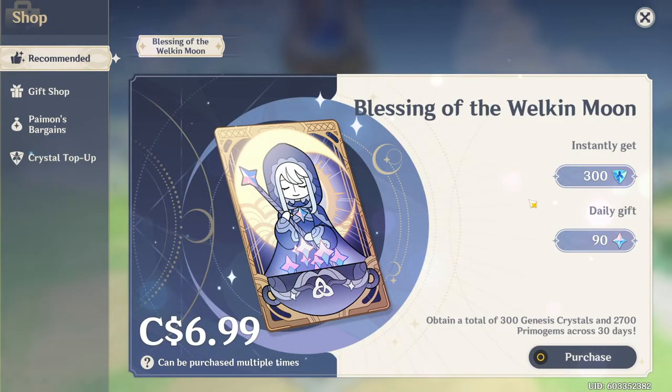If you go into the Shop tab in your menu, you'll see different tabs. This is the Blessing of the Welkin Moon. If you're willing to spend money in this game, it's not that expensive — about $5 USD. You instantly get 300 Genesis Crystals and also 2,700 Primogems spread across 30 days. It is definitely recommended — it's a very good deal. It does take a while to get the full 2,700, but it adds up. This is definitely what I recommend purchasing in the shop.